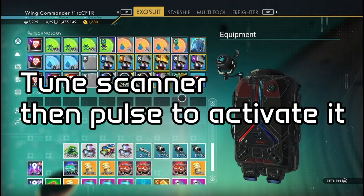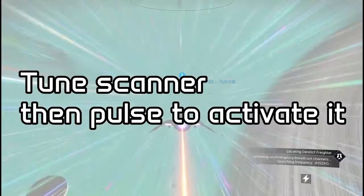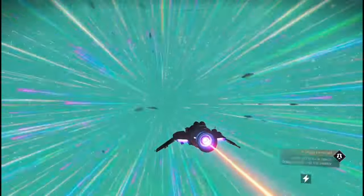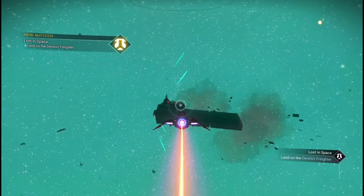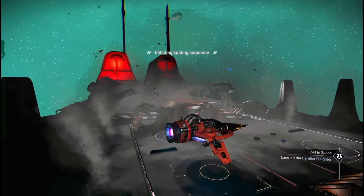I've got a load of these already. You use the scanner and then pulse - you just pulse and the derelict freighter will come into view. Bang - it comes in. So if you've never found a derelict freighter, that's how you find it, especially if you're new to the game.